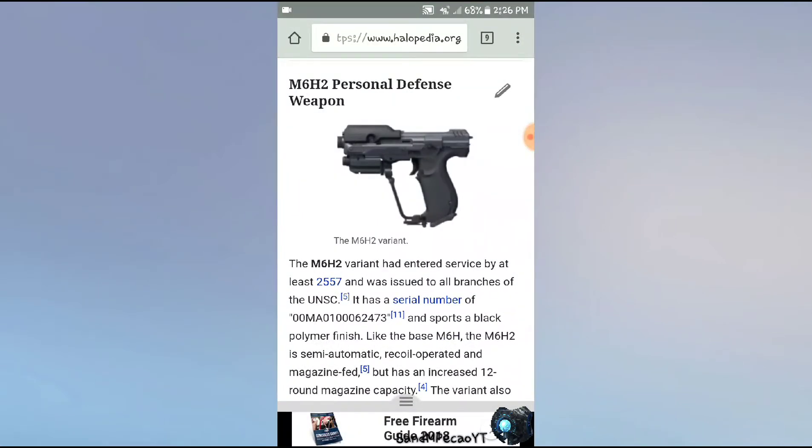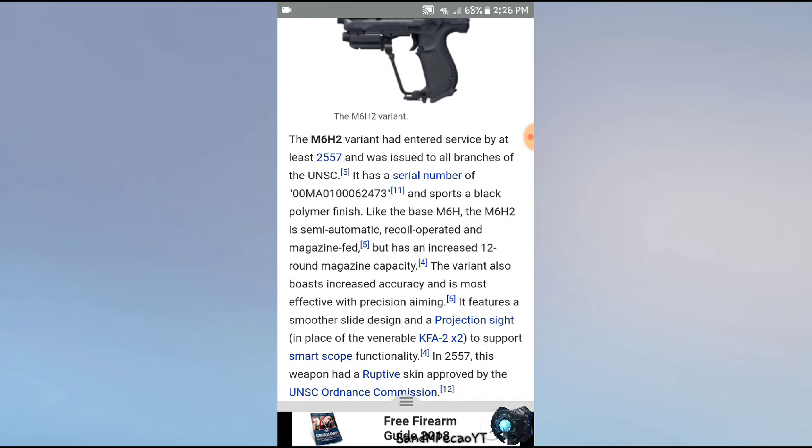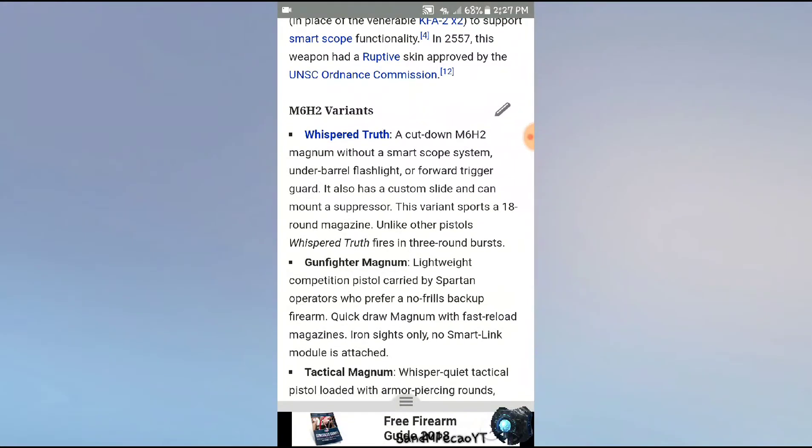Halo 5. We're going to go over all the variants of this weapon. The M6H2 — the normal Halo 5 Magnum — entered service by at least the year 2557 and was issued to all branches of the UNSC. It features a black matte finish like the base M6H. The M6H2 is semi-automatic, recoil-operated, and magazine-fed, but with an increased 12-round magazine capacity. It also boasts increased accuracy and is most effective with precision aiming.